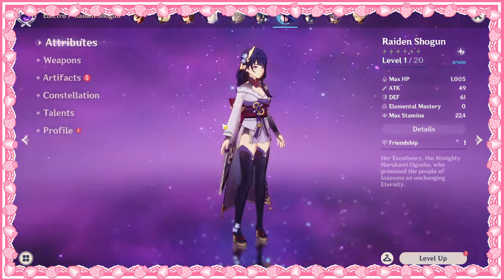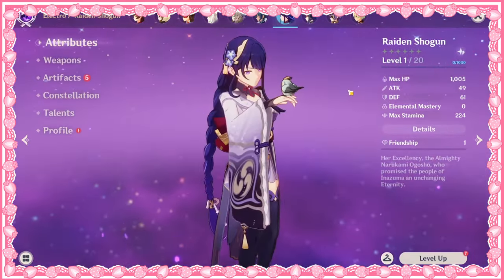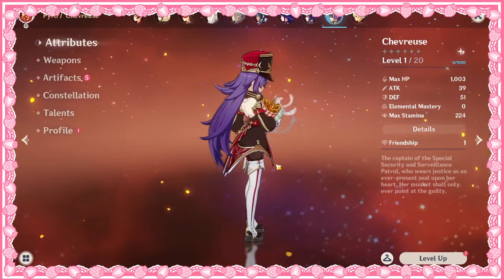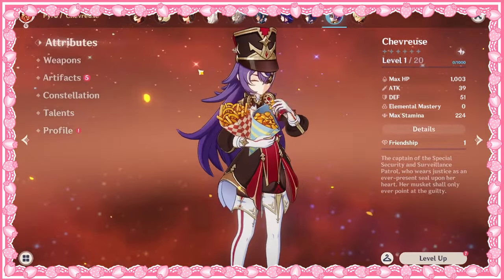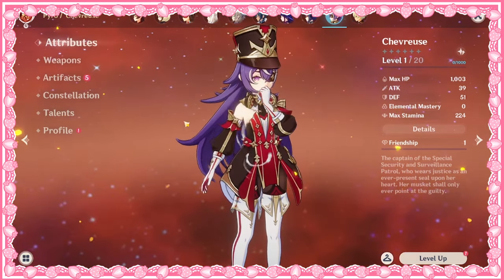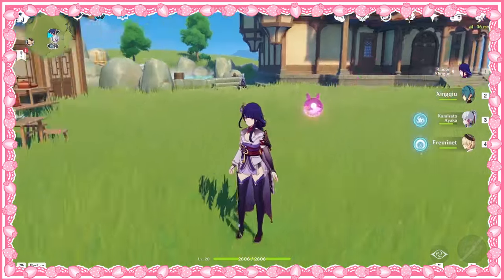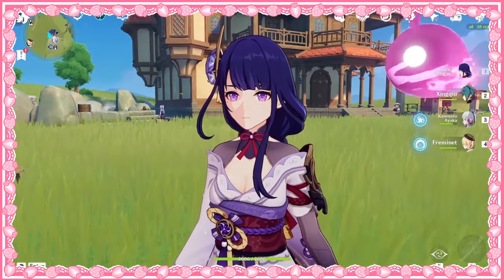Before I do the drawings, I just wanted to see her in the game. Oh my gosh, I'm so excited! I can't believe I have her! Pretty excited that I have Shevrus. Look at that! I love her! I definitely want to draw her with all that food. That's all for the pulling session. I hope you also enjoy the furnished part of my teapot. See you in Clip Studio Paint!